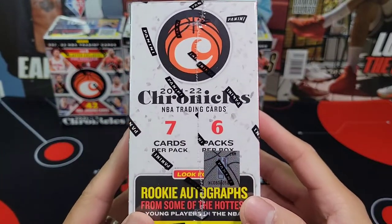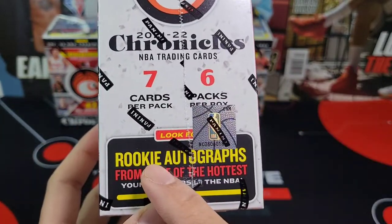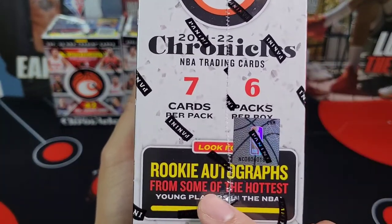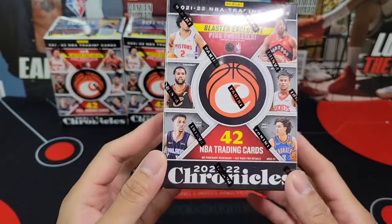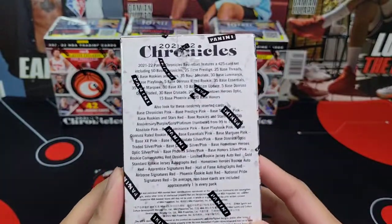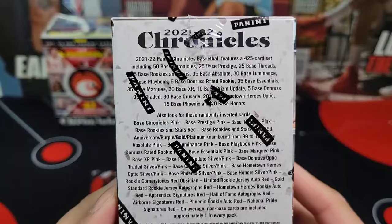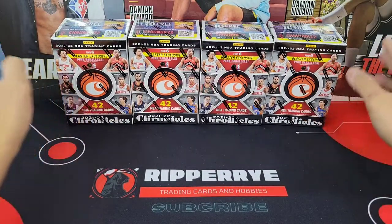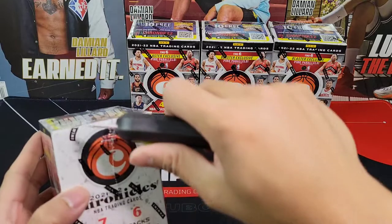I'm still going to hunt for the Optics for sure, but for now we'll just rip this blaster box of Chronicles. For each box we have six packs of seven cards. It says here: look for rookie autographs for some of the hottest young players of the NBA. I don't know if we're going to expect an auto per box — it doesn't say here if it's average one or anything — but hopefully we'll pull one. There's a blaster-box exclusive pink parallel.